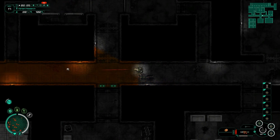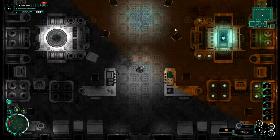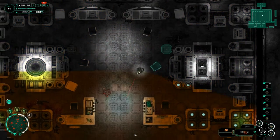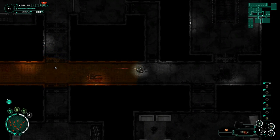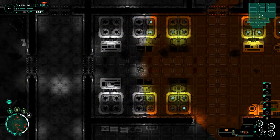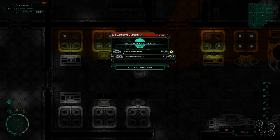Hey dude. Okay. Anybody in here? Not that I can see — that's good. And we need to build three more rocket fuel — shuttle fuel, whatever they're called. Three more fuel, so we have those ready when we head back. Otherwise I'm probably going to forget — let's just be honest. That's one, that's two, and that's three.